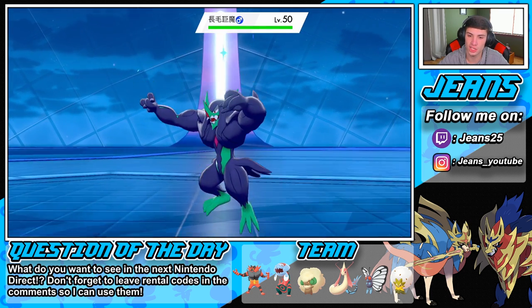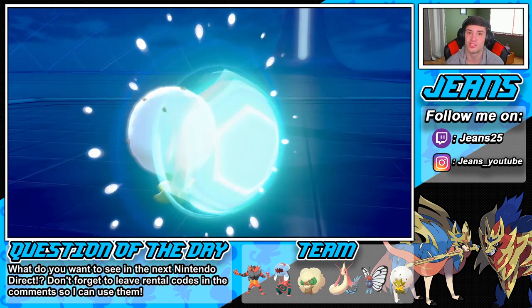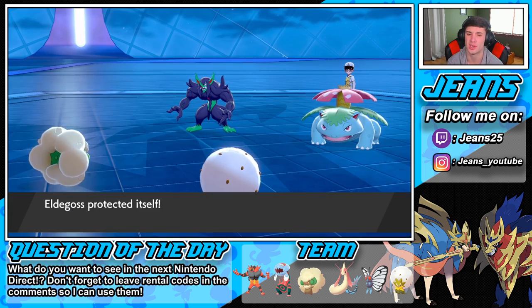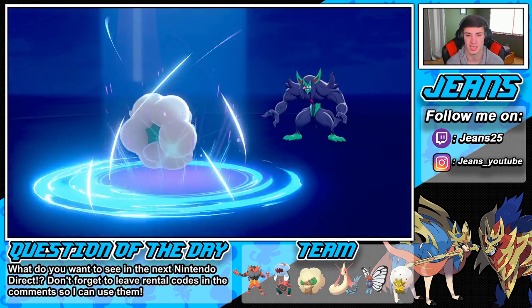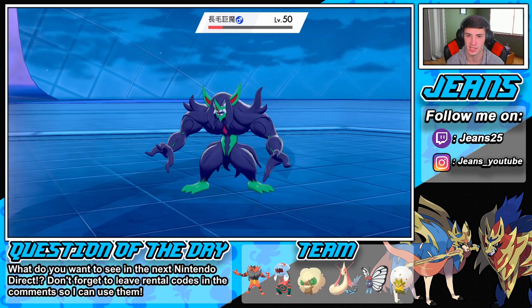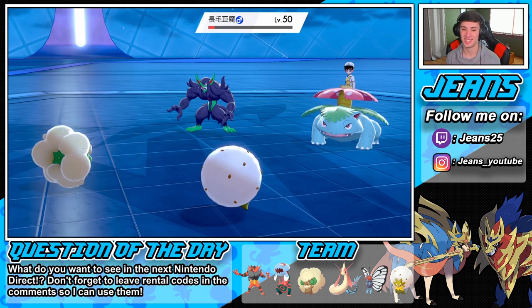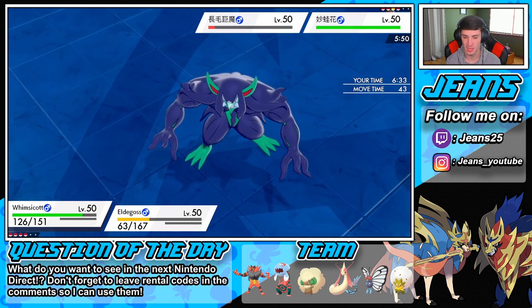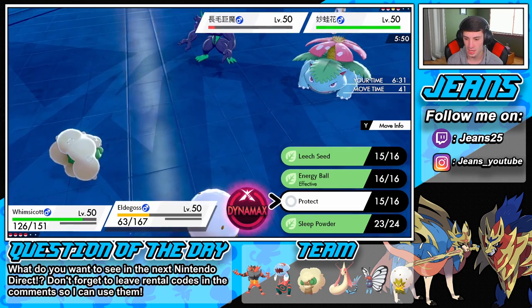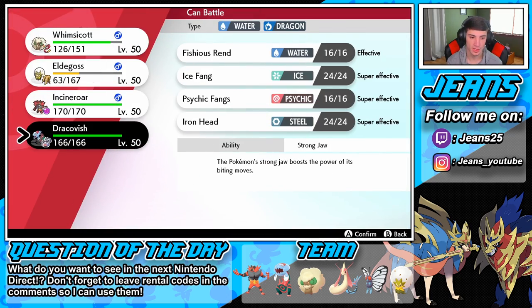He goes into Grimmsnarl — that's fine, Moonblast is flying out over on that. That is so fine by me. I just don't get really the point of swapping your Dragapult into another Pokemon vulnerable to those fairy hits. Look at that big damage! He's going for Sludge Bomb? I think he just wanted to get that Leech Seed off. That's totally fine — now I can definitely go into a Moonblast once again. I could go Fish, I could definitely go Fish and start running with Fishious Rend.